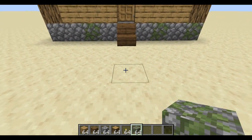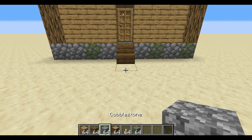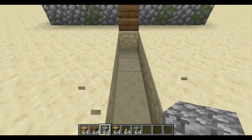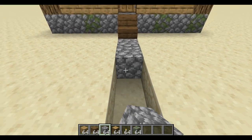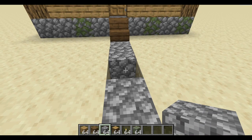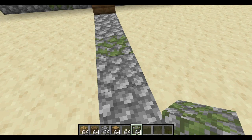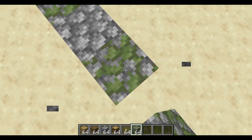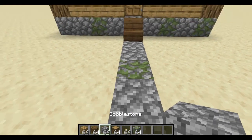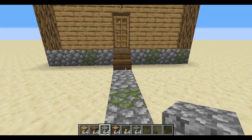Another way to use up some cobblestone: you can dig a quick little path. You can change it up with a little bit of mossy cobblestone just to give it that aged look — not too neat, just every other block here and there.